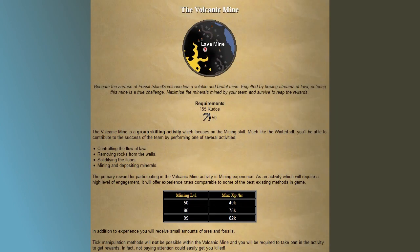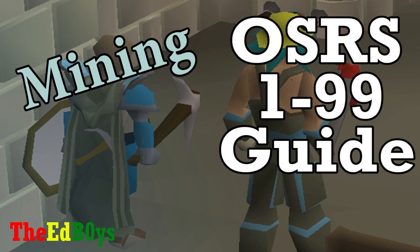Jagex recently announced a Fossil Island update that did pass some polls, and in the developer's blog they mentioned a new mining method that could be up to 80k XP per hour — compared to Wintertodt in that it's a team effort kind of thing. If and when this method comes out, I will make a separate guide on it and link it in the description. That's going to wrap up this guide, everybody. If you have any questions or your own tips, leave them in the comment section below. I will update the description with anything that I feel is needed. Thank you very much for watching, and best of luck with your mining.